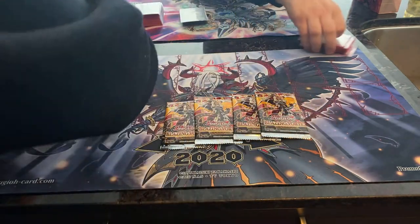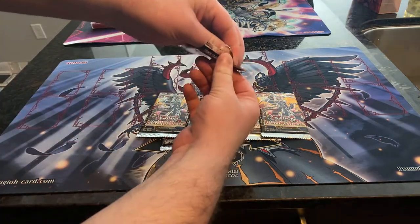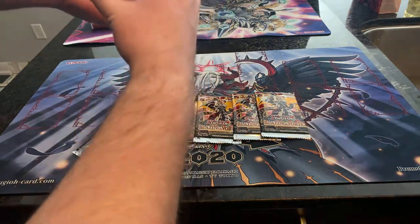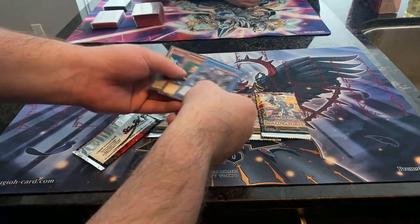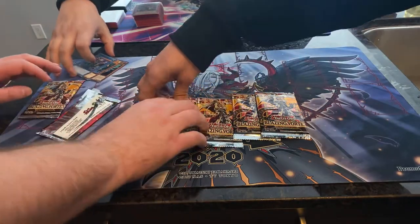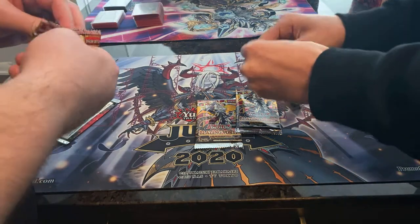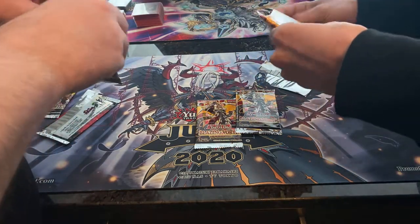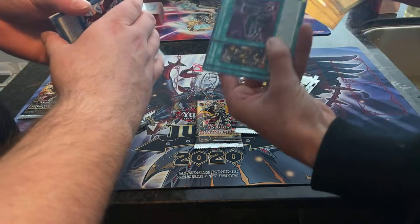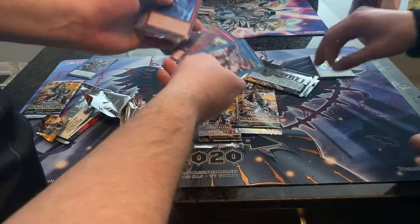We're going to do the OTS pack first. Corbin, open it up — we're hoping for an ultra. We got a super — actually that's not bad, it's going up a bit. We're hoping for a starlight or pot of something... that's our Wulf, Dragon Level 3 — Thunder Arm Dragon Level 3, and Angel Statue.